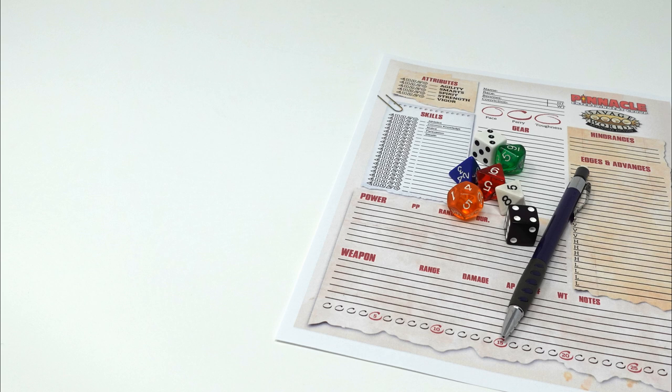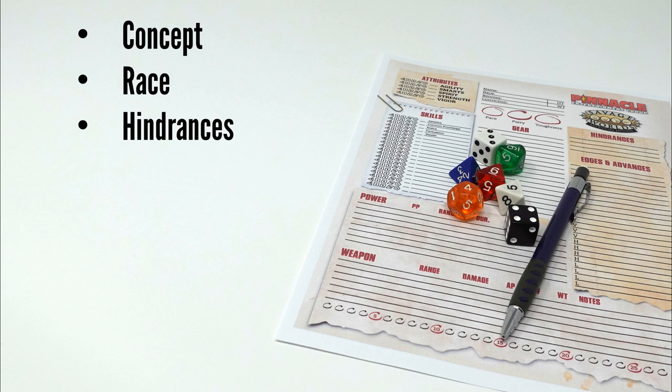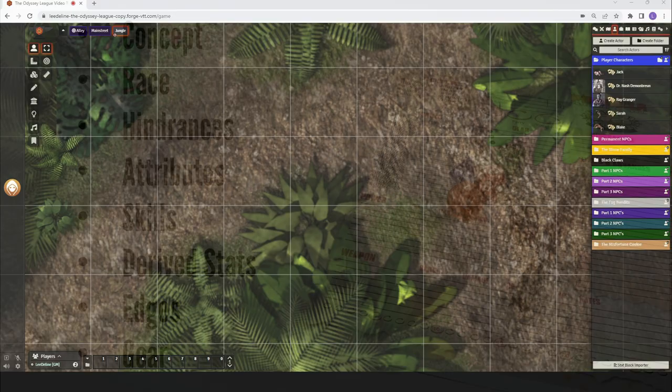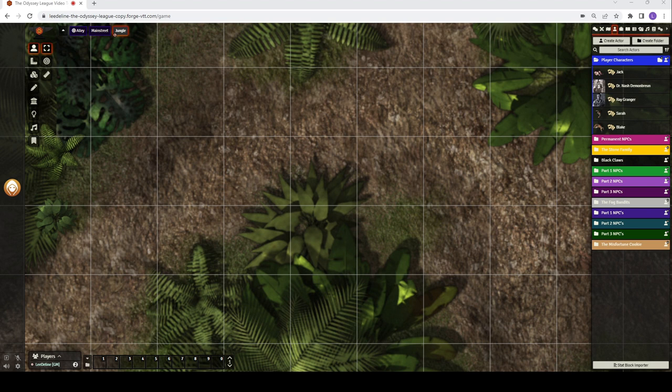So where do we get started? Savage Worlds gives players a recommended order: starting with the character concept, what race you want to be, deciding on hindrances, choosing your attributes, picking your skills, calculating derived statistics, selecting your edges, and finally purchasing your gear. That sounds like a lot, but it honestly goes by fast. Character creation is point-based — you're given a number of points to start, you can get more by selecting hindrances, and you'll earn more with advancements. How many points you get depends on what you're buying and possibly your game master and setting.